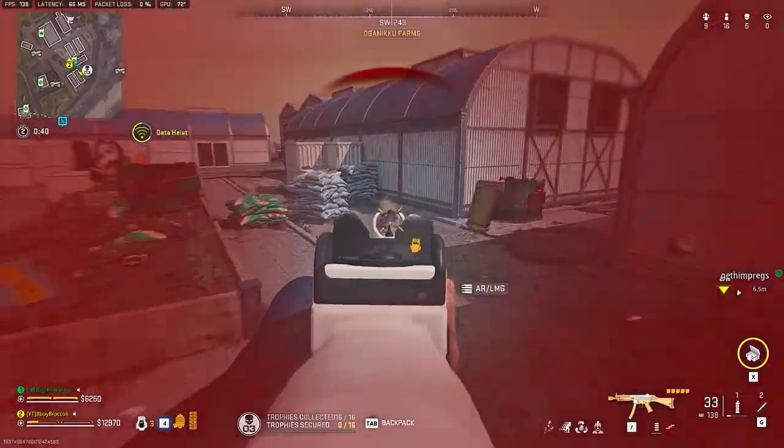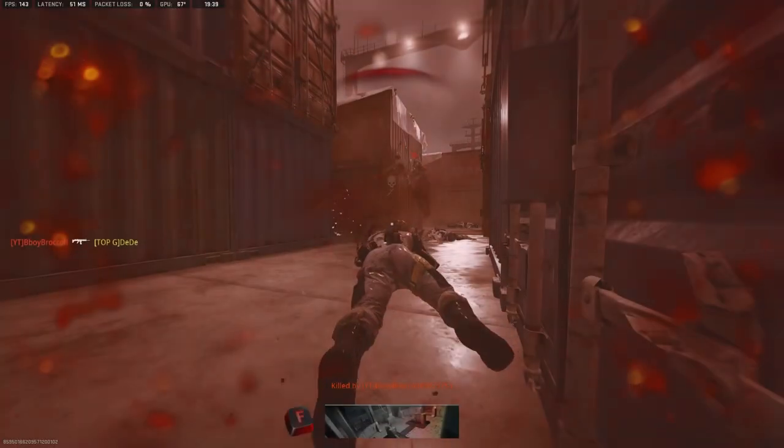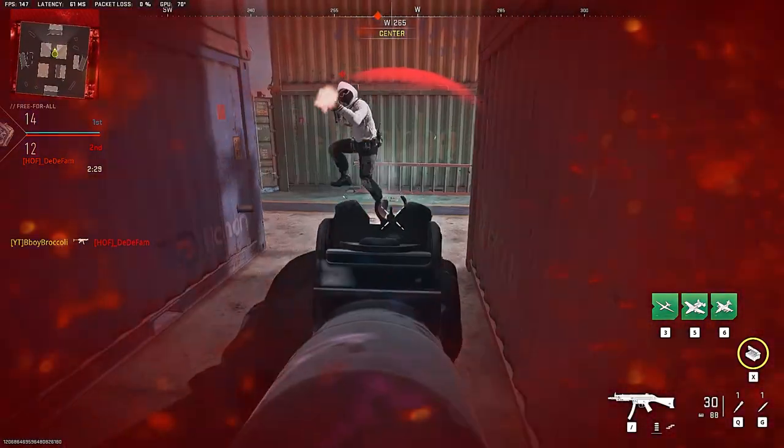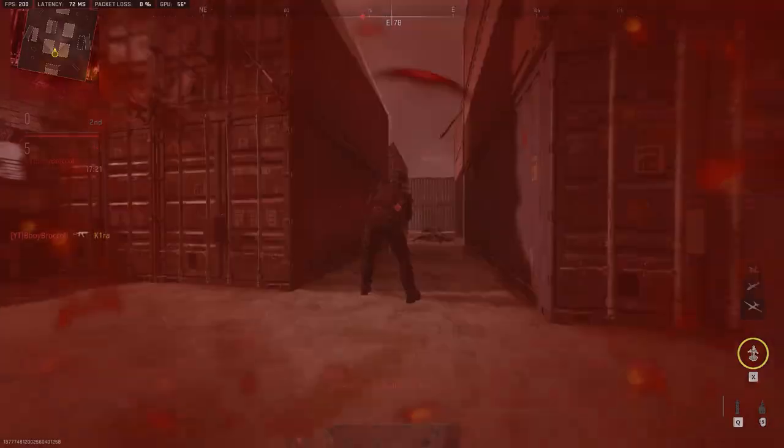Now, although breaking aim assist, confusing your enemy's aim, and avoiding headshots is all great, there's still one problem: you are still prone, and if your enemy notices it, you are an easy target for headshots. So let's fix that by using the second broken movement mechanic, which is utilizing the instant drop shot to its full potential. Keep in mind you can only do this method if you've mastered the first one. Halfway through the animation of the instant drop shot — halfway, not when it's done — jump twice.